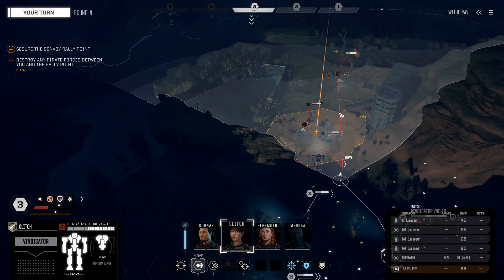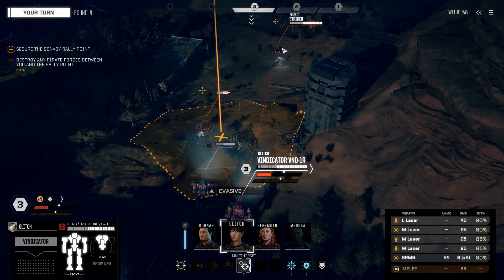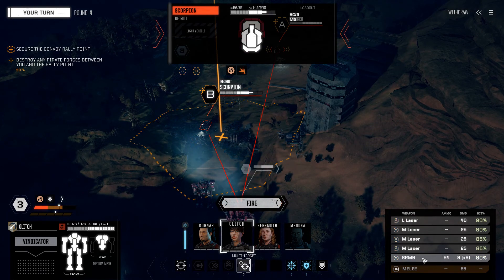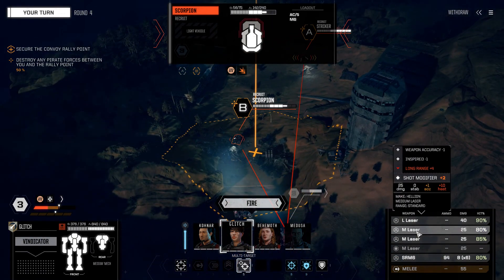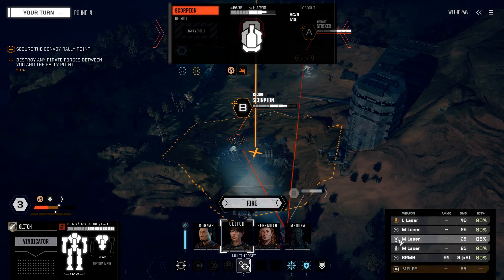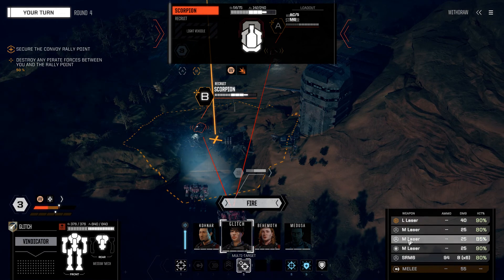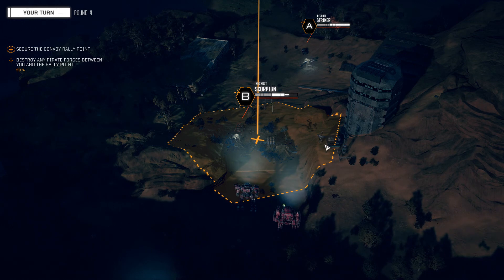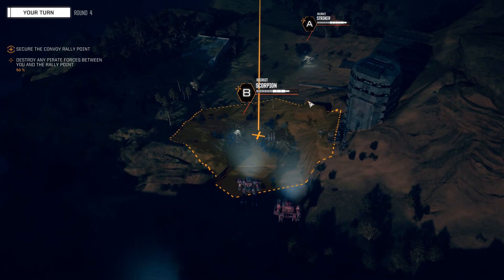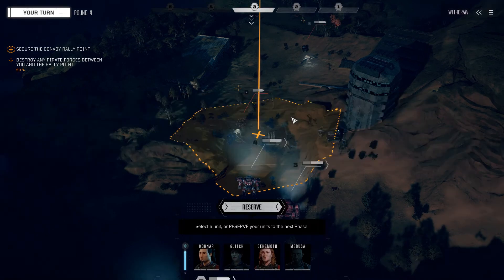Vindicator, let's move you up. We're going to multi-target on Alpha and Bravo. We're going to turn off one medium laser. Use the large laser on the Scorpion and everything else on the other target. There we go on the Scorpion — large laser first. The Striker just got hit. That didn't kill the Scorpion like I thought it would, but no big deal.